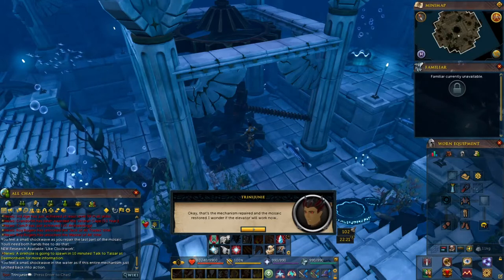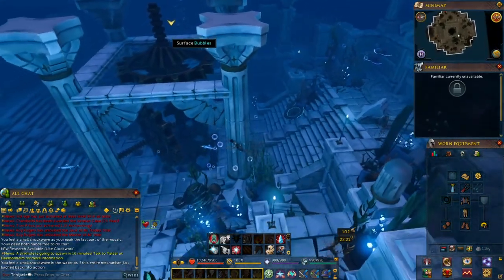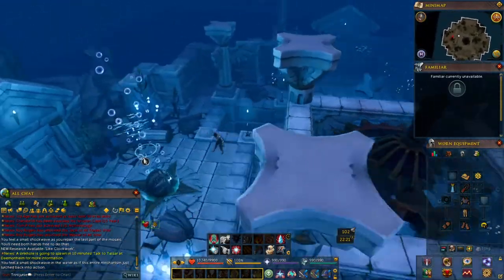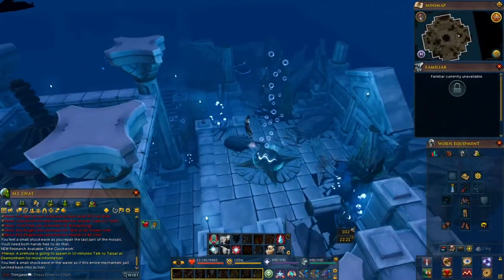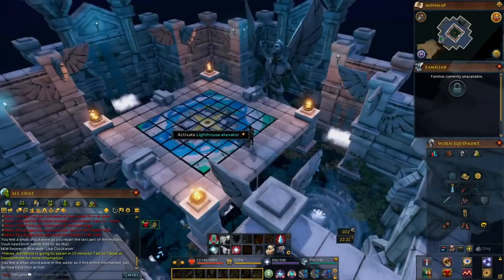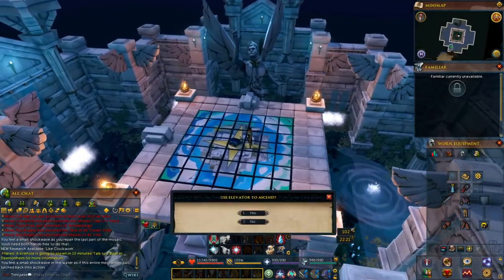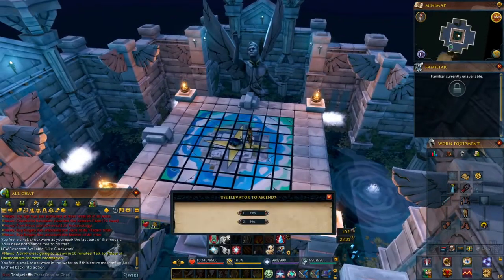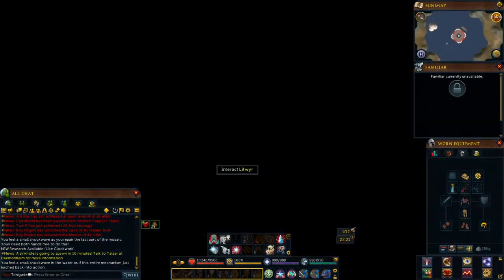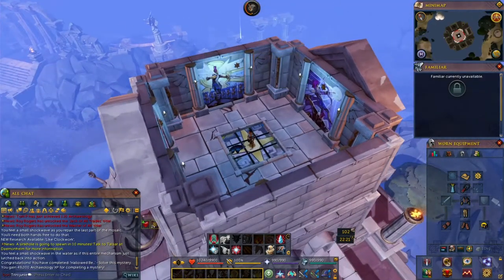You'll feel a small shockwave — the mechanism is repaired and the mosaic is restored. Surface back up using the bubbles, then activate the lighthouse elevator and use it to ascend. And that's the achievement!